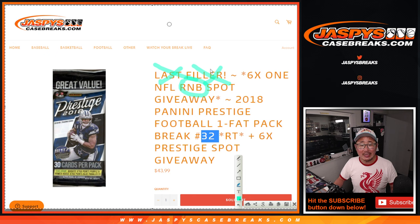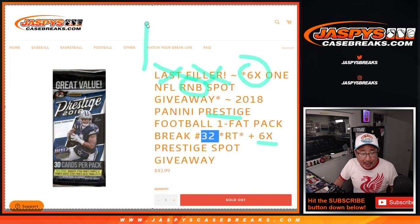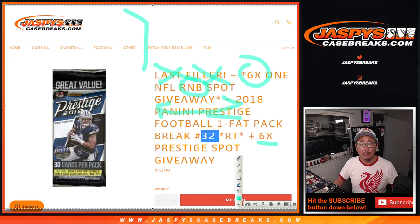There are also extra spots that were given away. So first off, we're going to do one dice roll to give away the six extra spots within this Prestige Pack break. Then we'll do the Prestige break itself and then we'll give away those six spots. Then the wideout will go that way and the quarterback will roll out this way and we'll do all of that fun stuff.